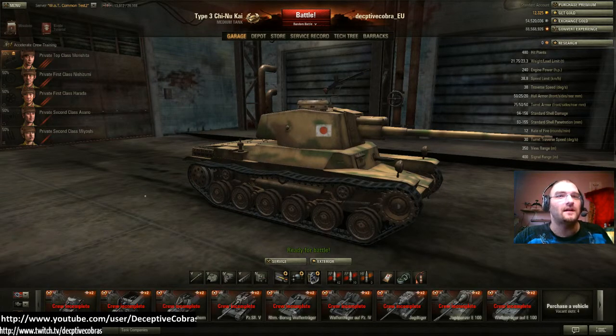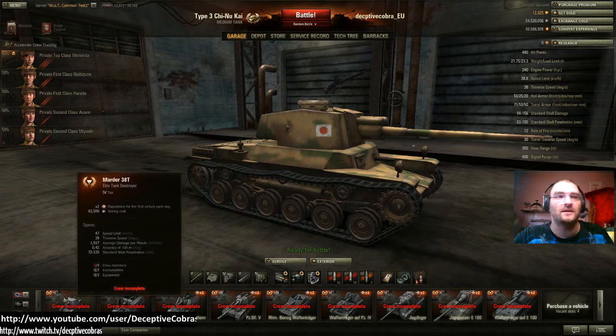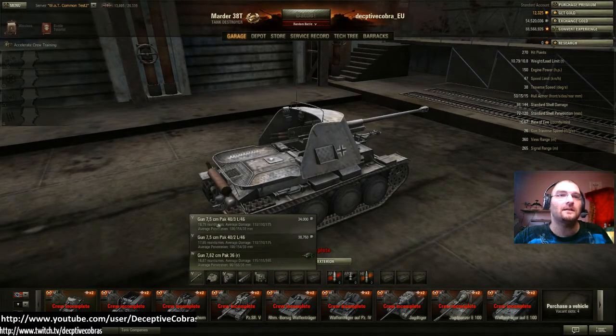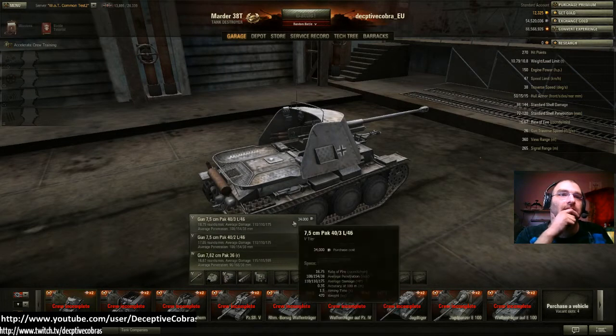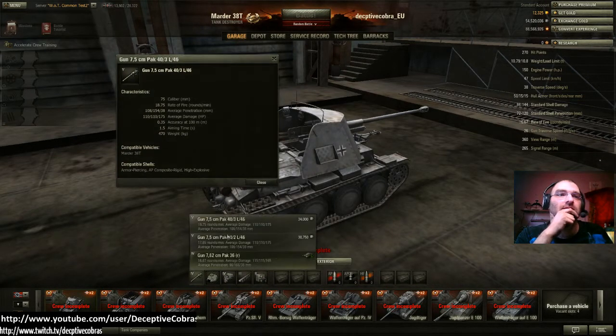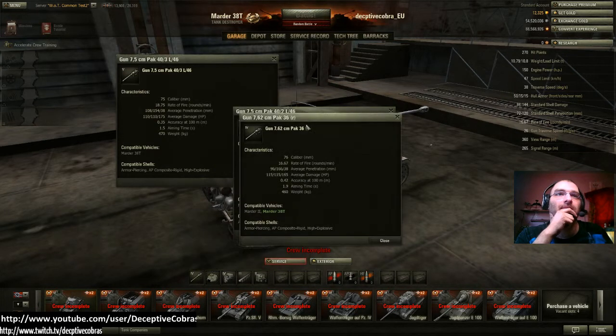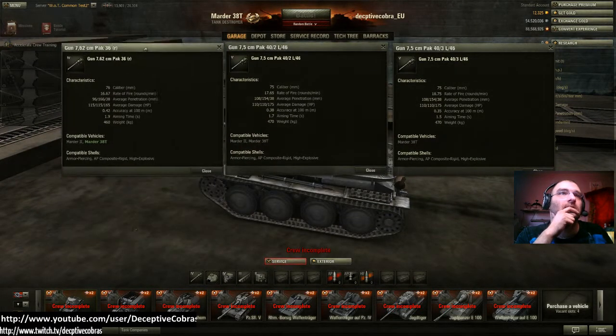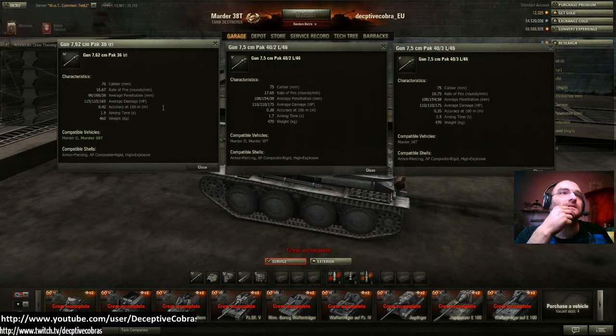Now for what you guys are here for — the new German tank destroyers. We start off with the Marder 38T. It gets a very wide selection of guns. Starting with the Pak 36 at 16.67 rounds per minute, 96mm of penetration — it'll give KV-1s a run for their money — 115 alpha damage. The accuracy is a bit lacking but the aim time is pretty good. It's on the Marder 2 so you'll likely have this gun unlocked if you've played that.